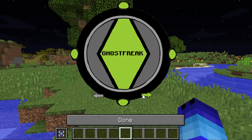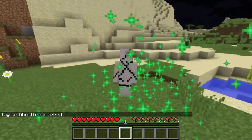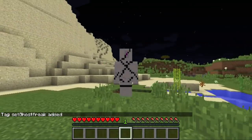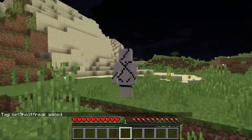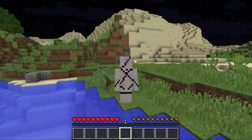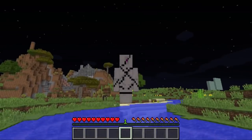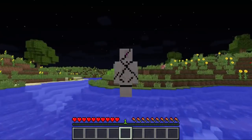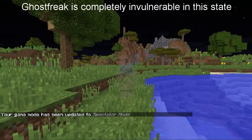Now let's try out Ghost Freak. Ghost Freak can fly — he just floats above the ground normally. But if you press shift and look up, he will start to float upwards, and if you press shift and look down, he will start to float downwards.